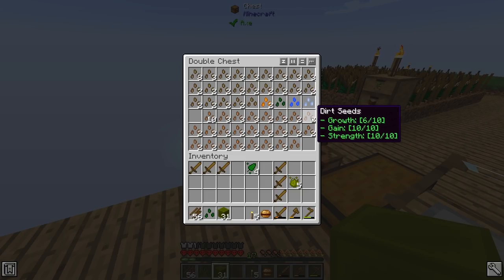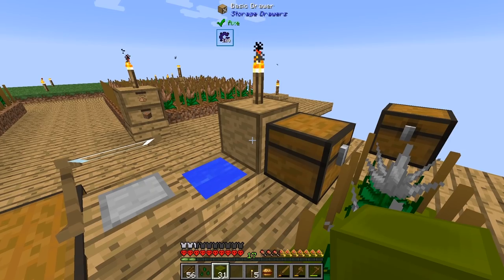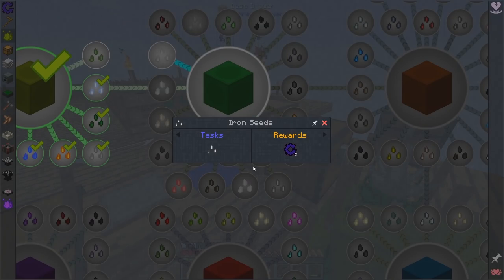But when I go over dirt and wood seeds, they don't require Tier 1 soil because they only require regular dirt. So if I go to look at iron seeds, it says here Tier 2 — that means it needs a Tier 2 soil.